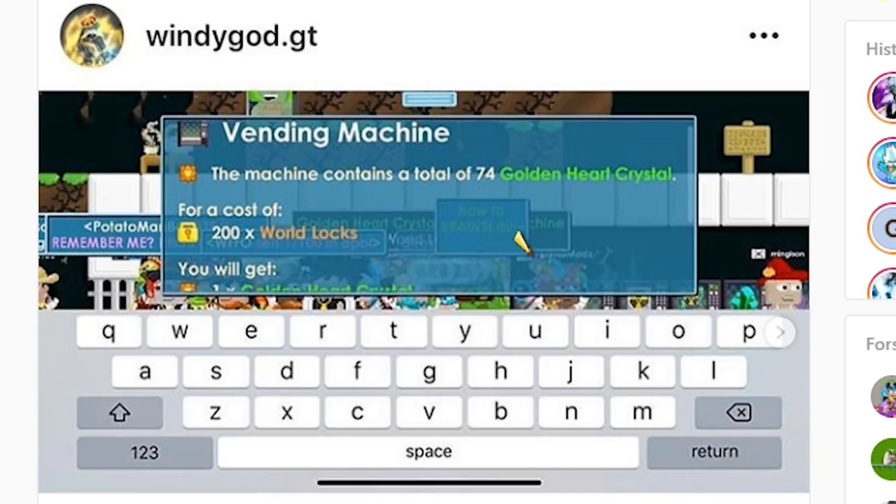You can see 74 Gold Knight Crystals for 200 World Locks each — these are duplicated. It's just gonna ruin the whole economy if this happens.